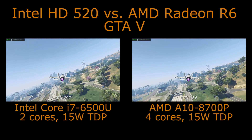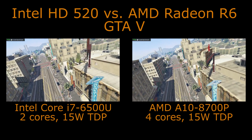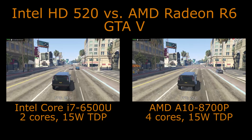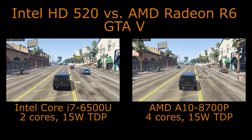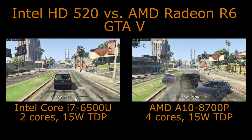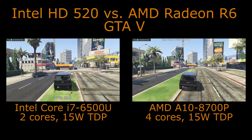Now the i7 is starting to pull ahead as we move into the ground-level firefight section with more AI vehicles. As they get into the car and drive off, we see higher frame rates on the i7 while dealing with AI characters. There's now a big advantage for the i7 — where we were at 25-30 frames per second, the A10 has dropped down into the teens, as low as 11 frames per second.